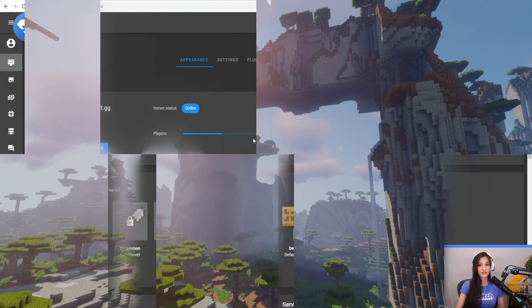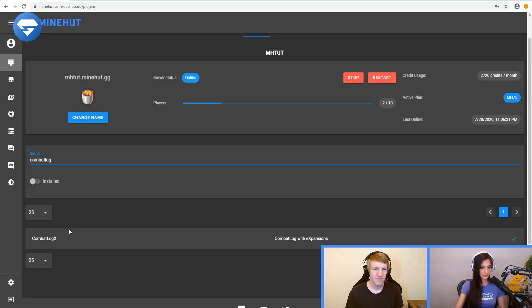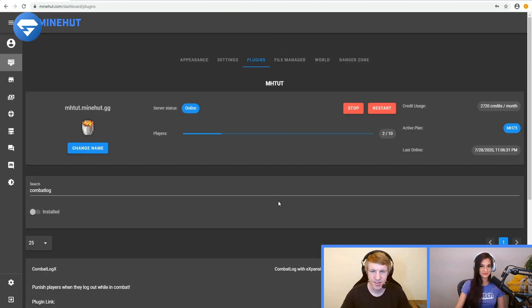To find the Combat Log X plugin, like always, go to plugins, type in Combat Log. It'll show up right here, click install, start the server, and you're good. Let's head in game and try to disconnect.